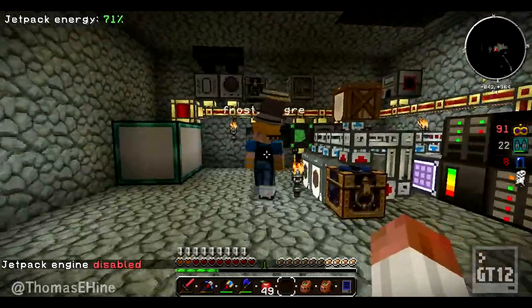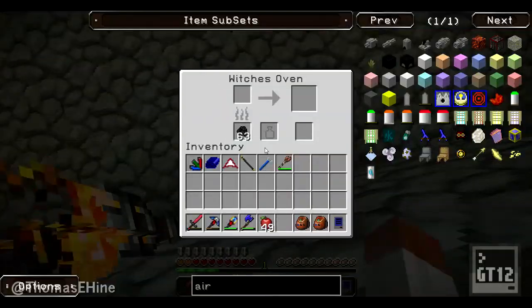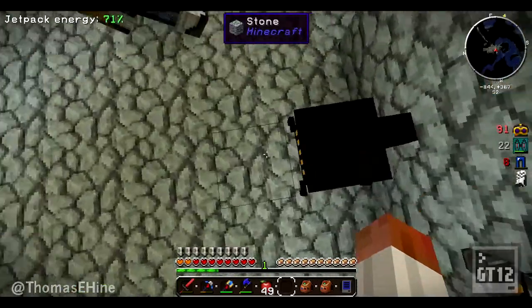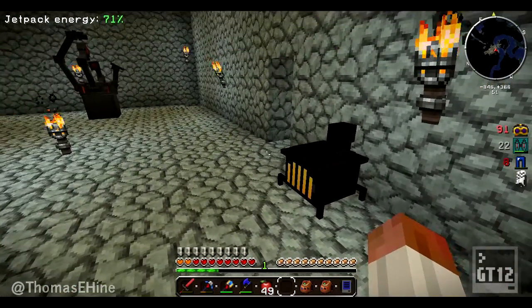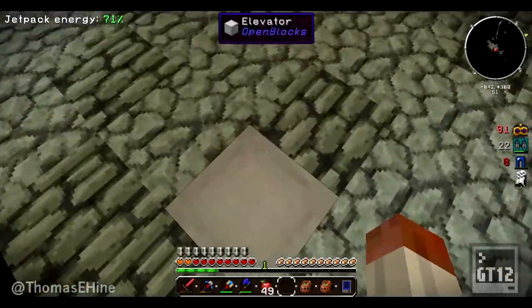Any hidden things you want to show? No, I haven't been making many secret things - I've been doing a lot of digging. You have a witch's oven just sitting here. Yeah, that was necessary to make the distillery. I need to get into Witchery - Witchery's awesome.